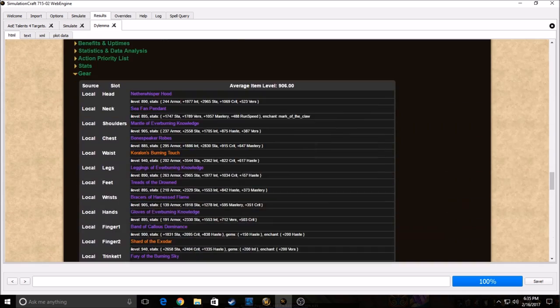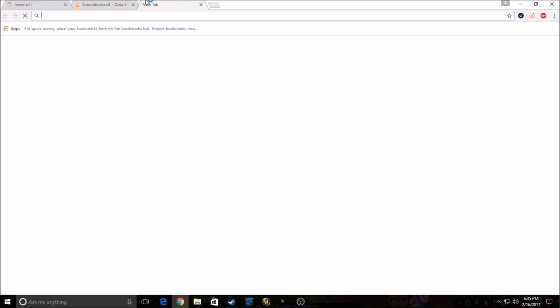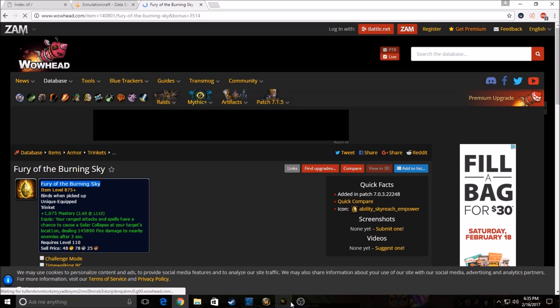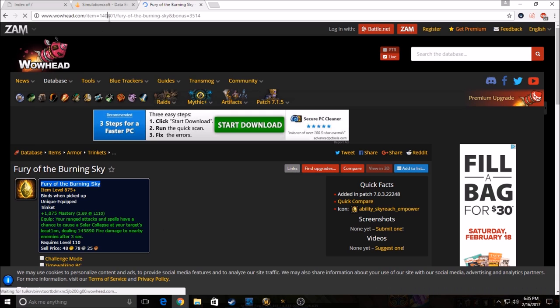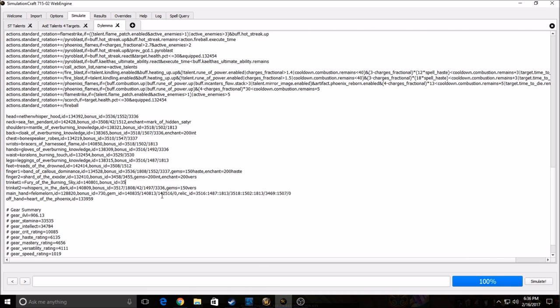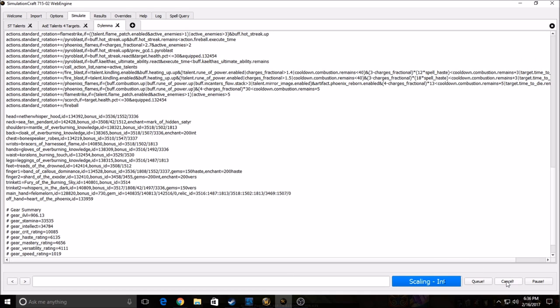So in my results I have a 910 trinket. What I can do is sim a trinket I don't actually have. Let's say I want to simulate Burning Sky — I find the item on Wowhead, copy the name, go back to the profile, delete trinket1, paste it in with underscores for every space, then add 'id=' followed by the item ID from Wowhead, then 'bonus_id=' followed by the bonus ID — in this case 3005. Then simulate that and you'll see it becomes an 875 trinket.